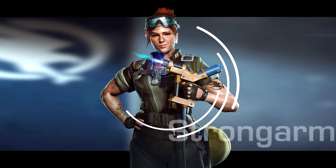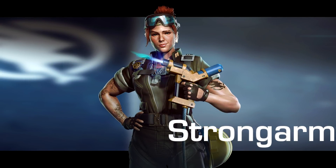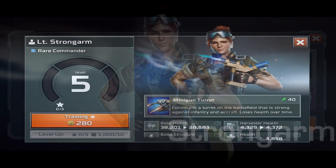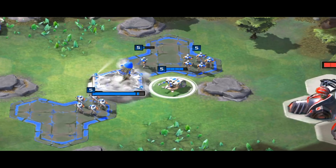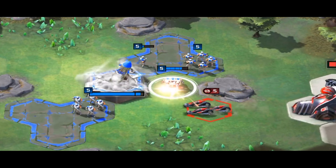The first commander we'll start with is Strongarm. Strongarm takes advantage of the minigun, which will set you back 40 Tiberium. It looks a lot like the sentry gun in Red Alert 2. The minigun is most effective against infantry and air units.